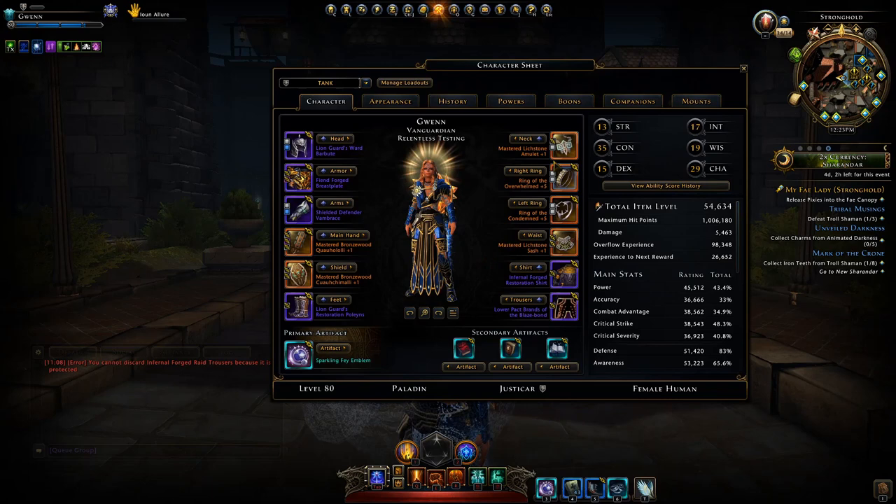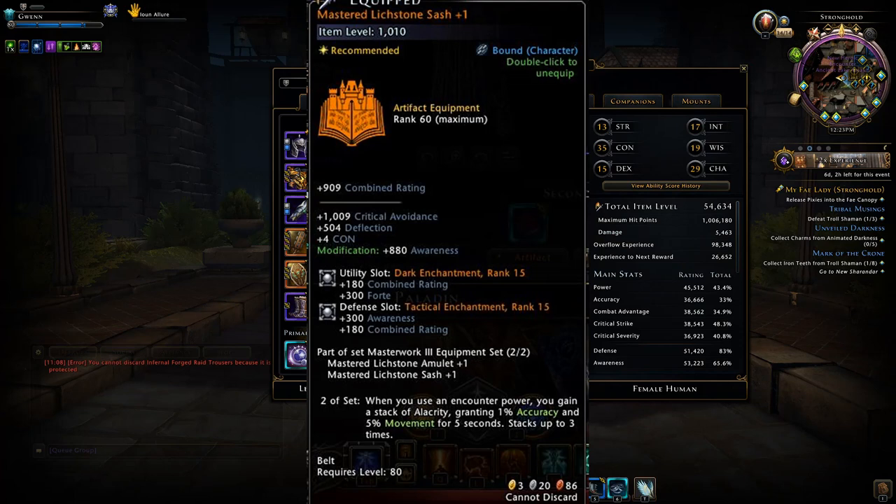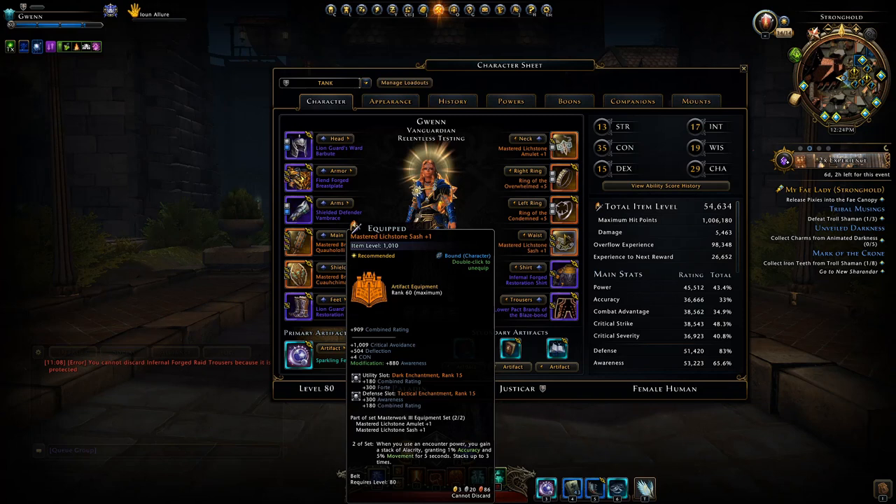That's not the only thing you can obtain from masterwork professions — you can also get these neck and waist sets. For tanks this set is pretty much the best for getting maximum hit points. This waist set will give you 4 Constitution, and that 4 Constitution is a 2% increase to your maximum hit points through your ability score.